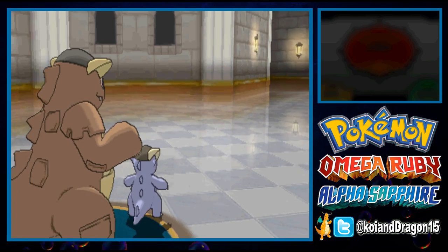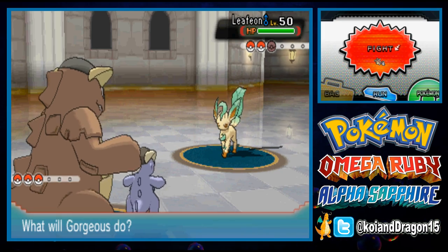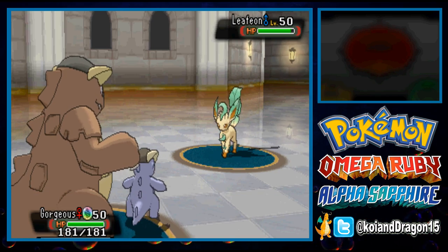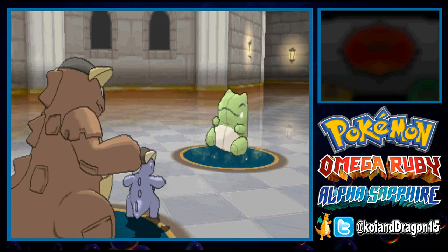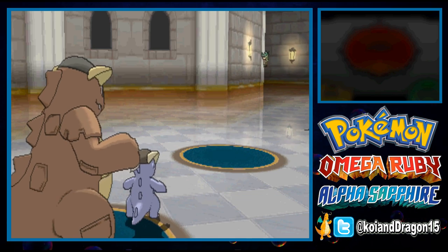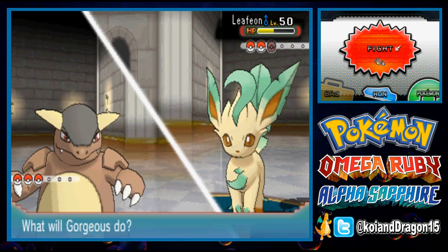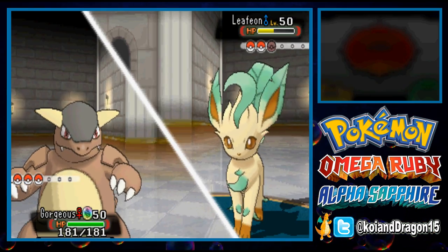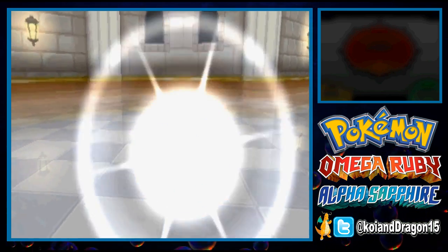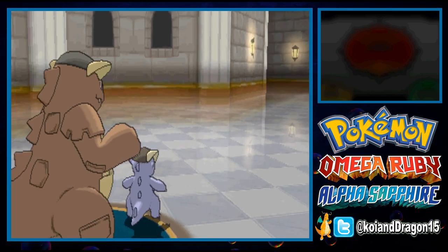That's our first KO, and next is Leafeon. Leafeons tend to be physical, so I'm going to use Return — and it made a Substitute. Because of Parental Bond, I can easily penetrate beyond that substitute and hit it a second time. It used Yawn and I got Drowsy, but I can switch and prevent myself from falling asleep.